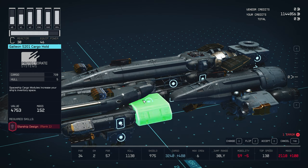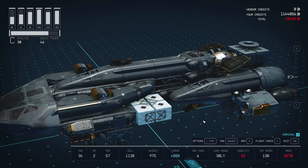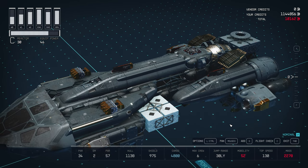If you keep moving them around, you'll see that we have other options here. This is the one that we wanted that we couldn't get. If you just hit the select button on your mouse, you can see now that that is a Starship Design rank 3 cargo hold — it gives me 1,480 cargo. I'm going to exit out and save it.